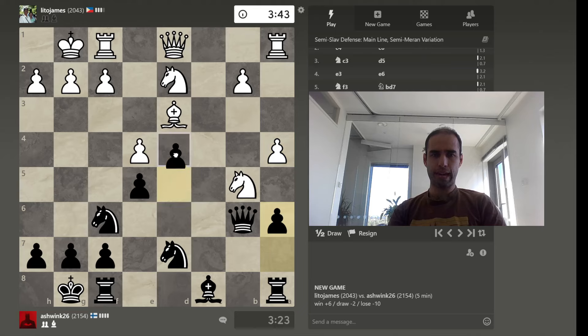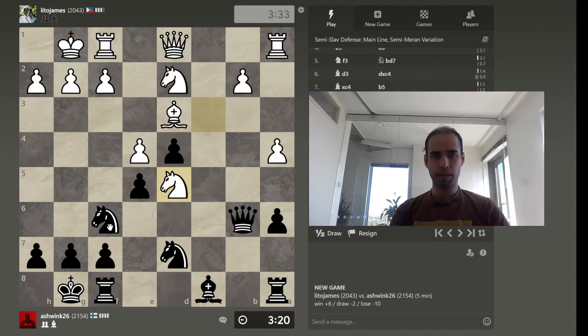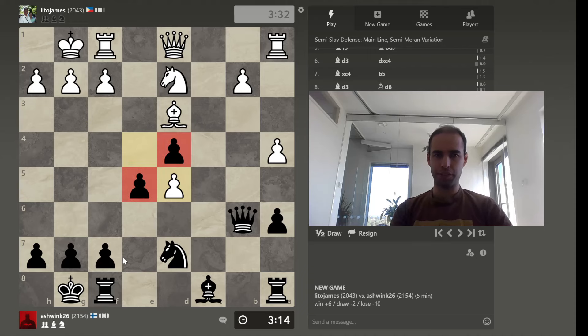I'm quite happy with the tempo that I seem to be gaining with a few moves here. Can I capture it? With a clear-cut passed pawn, but I do open up the bishop — I think it's worth it. It's worth it to have these two pawns somewhat unfettered and potentially go for a pawn stomp with f5. I like it. I like f5 a lot here.